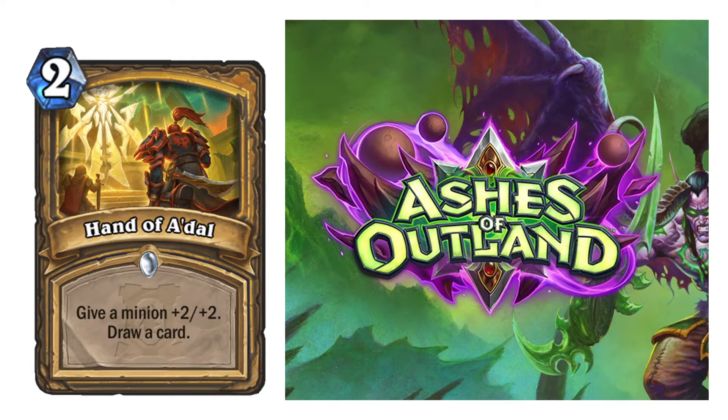Hand of A'dal — 2-cost spell. Give a minion +2/+2 and draw a card. Short, simple, pretty good. I'll give it a 6. I think it's strong and good for its cost, and useful.